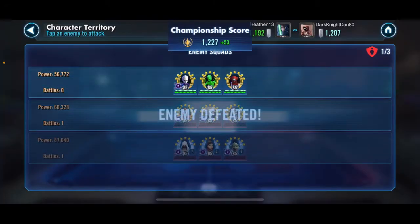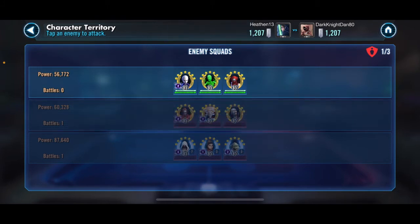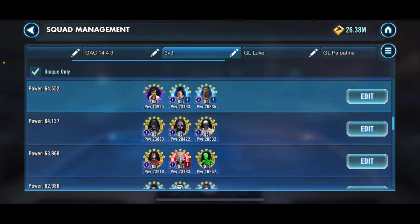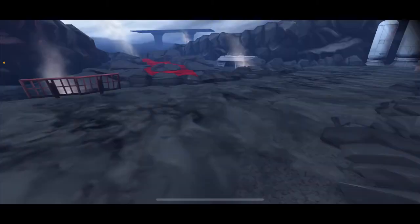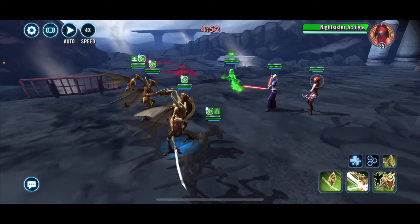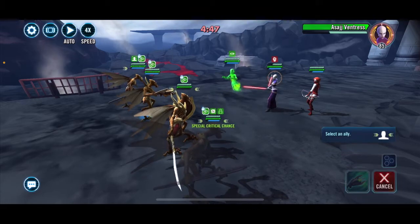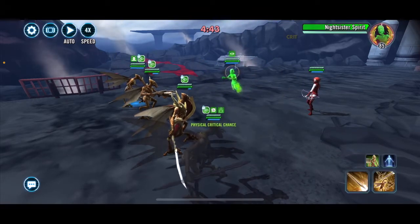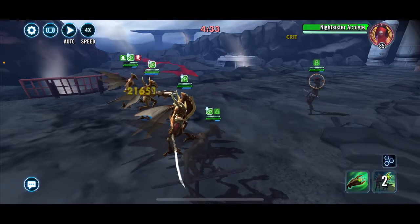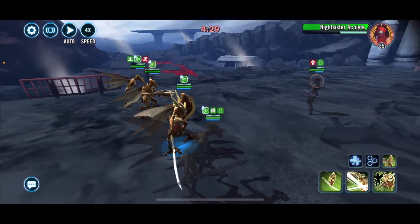For this other Nightsister squad — they do have Acolyte, but they don't have Zombie. So it's not the normal Nightsister cheese where Acolyte goes into stealth and you need AoE to handle it. Because as soon as you kill Asajj and Spirit, it doesn't matter if Acolyte is in stealth. So I'm going to give it a shot with my Geos. The middle ability from the Brood would have taken Acolyte out of stealth anyway, so this Acolyte configuration doesn't do what the normal Acolyte cheese does.